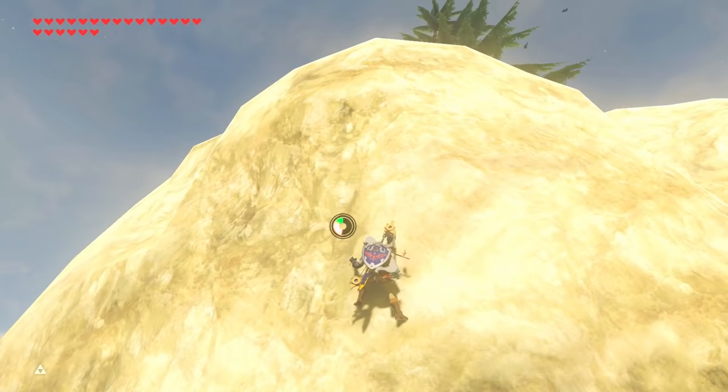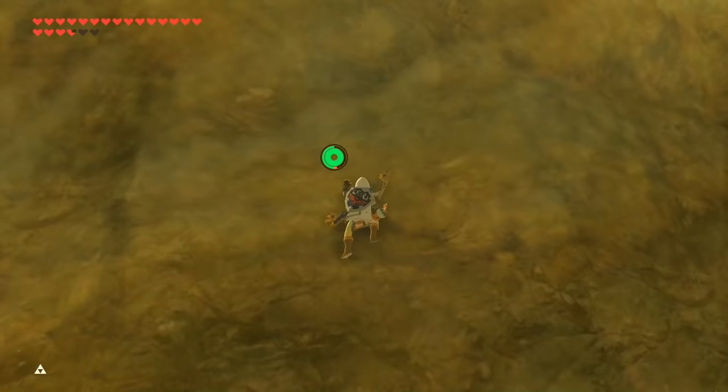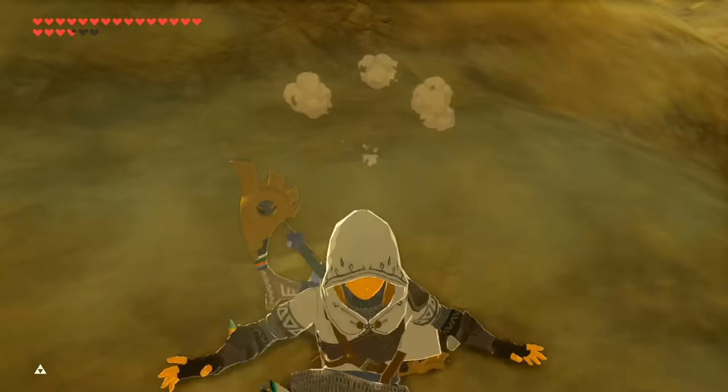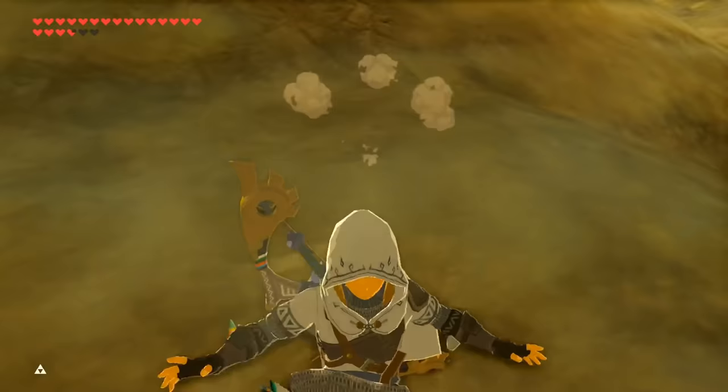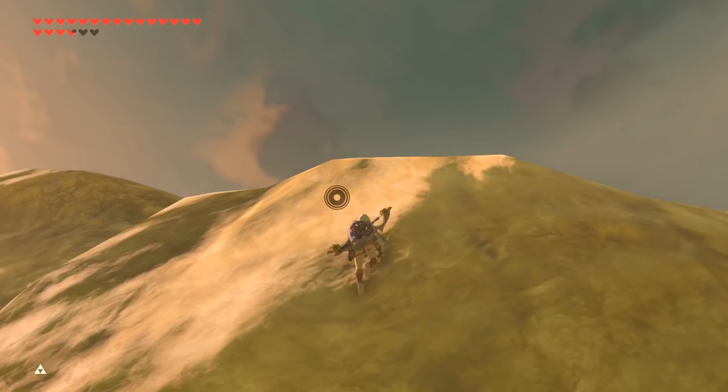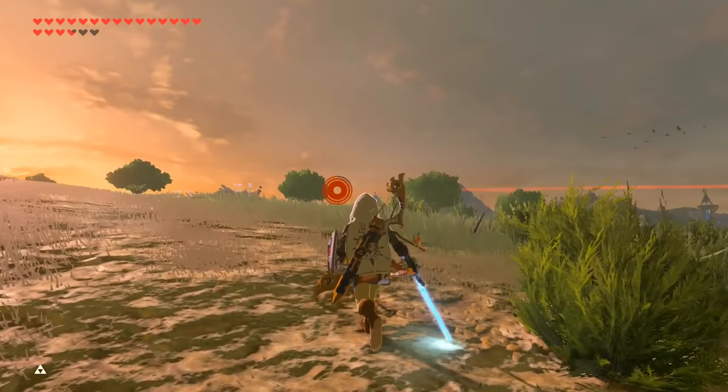Another good travel tip involves really close climbs up mountains where you just barely have enough stamina to make it to the top. One major mistake I see people making is using the final quarter of the wheel or so to hop up and not have enough, or not deciding to hop and suffering a similar fate. Instead, if you save your hop until only the last tiny sliver of stamina is present, not only will you be able to get a jump, it'll actually be twice the size of a normal jump since the meter is red, which usually can save you from most climbing disasters.